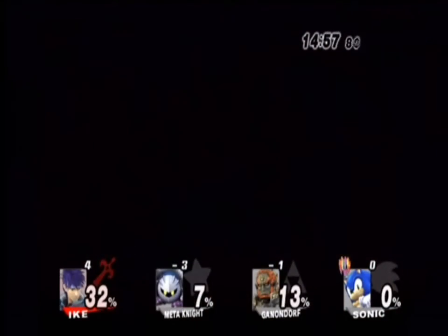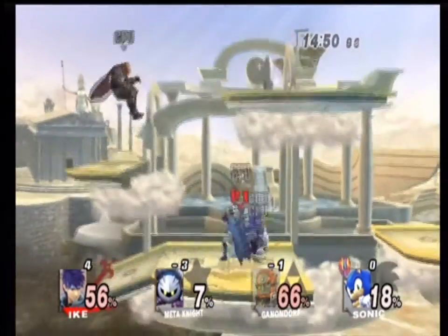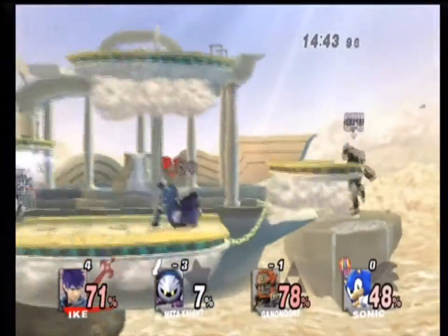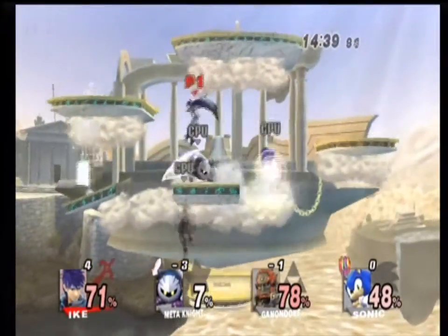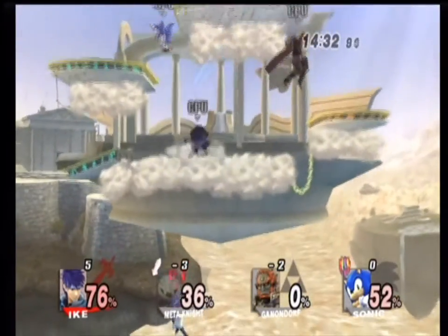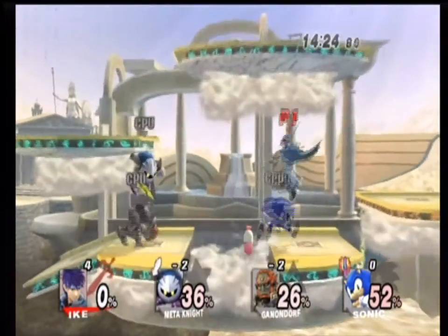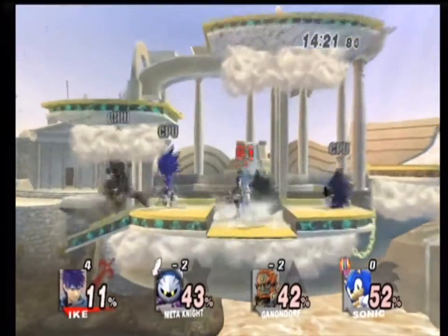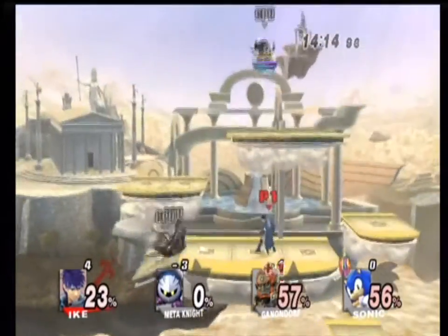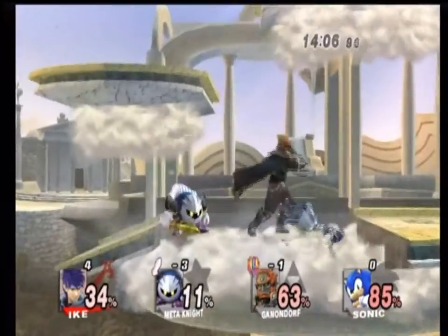Oh bugger! Gotcha Ganondorf! I'm running away — you don't deserve to see Mr. Ike. I need to get Ganondorf here unless he wants to kill himself, which is fine for me. I actually got the kill there — go Ike, you're doing well! And I just killed myself — that's one for Meta Knight as well. Never mind, we're on four right now, four ahead of everyone else. Meta Knight just killed himself — that's a win for Ganondorf.